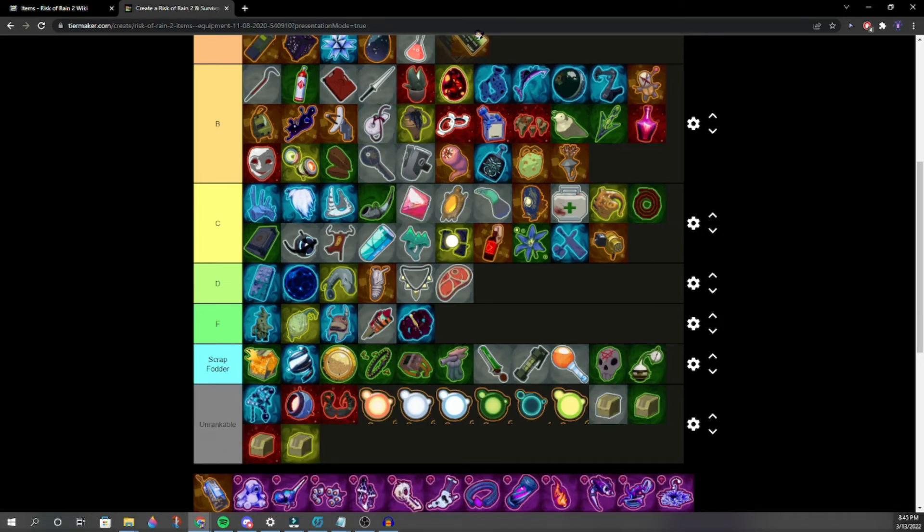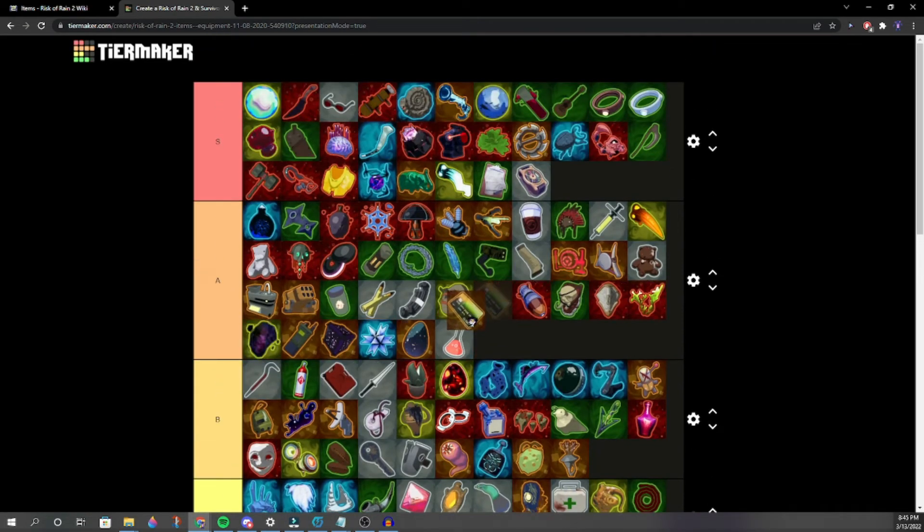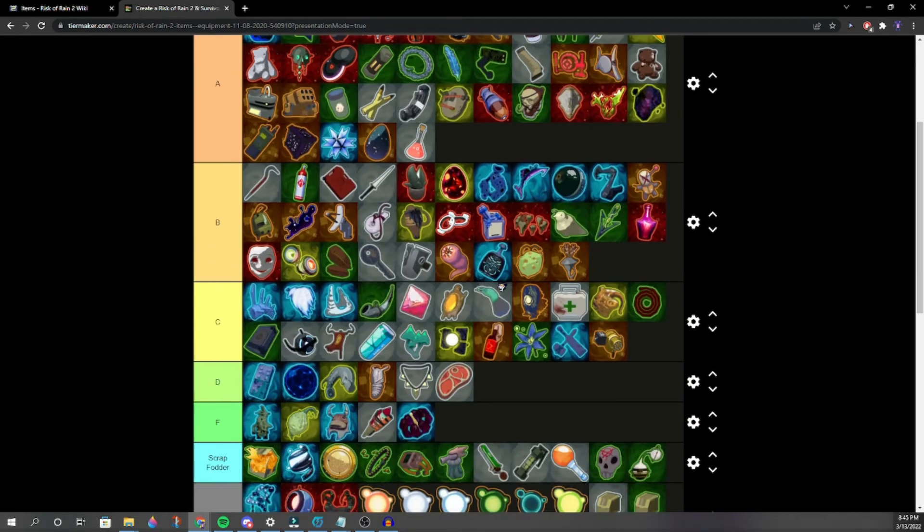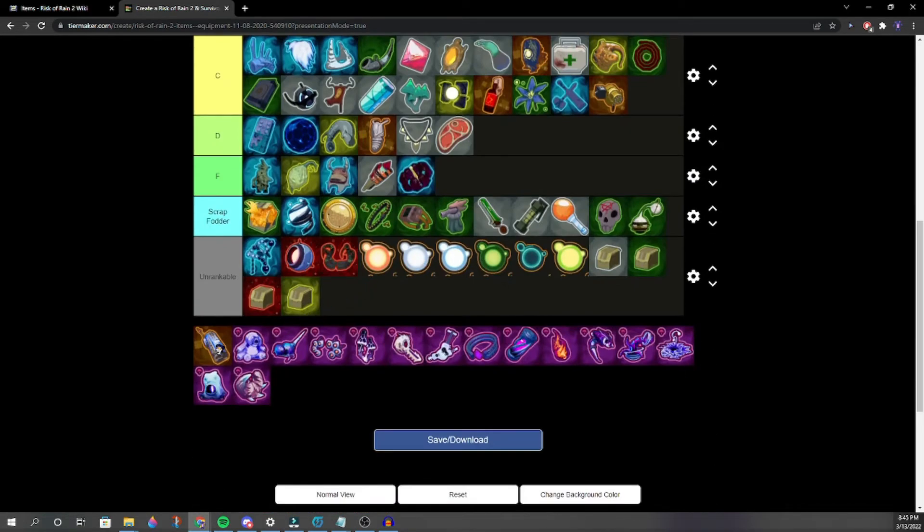Executive Card — S tier. Easily one of the best. Right next to Shipping Request Form — the dynamic duo. 10% off everything. They're the two horsemen of the shop.